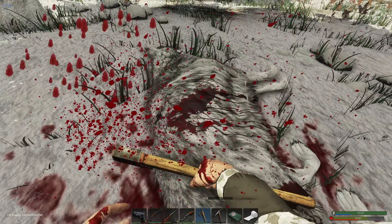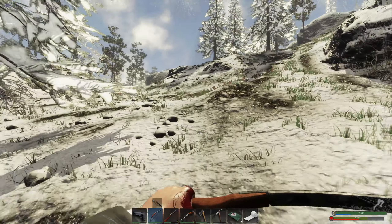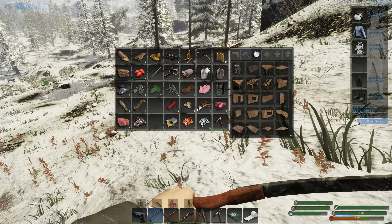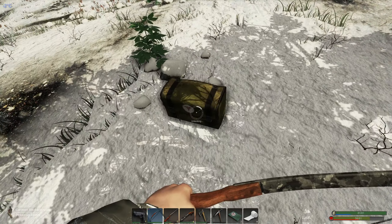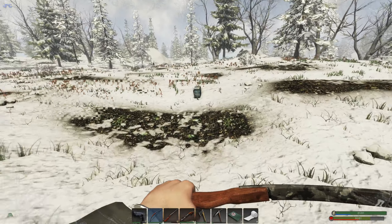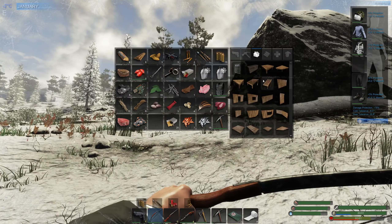I got six of the tonics, nice. Nails, biofuel - oh yeah, I should get this steak first. Got protein! I don't have potato seeds - I'll have to eat that. Oh god, oh no.